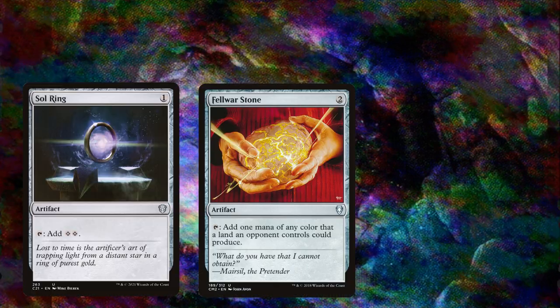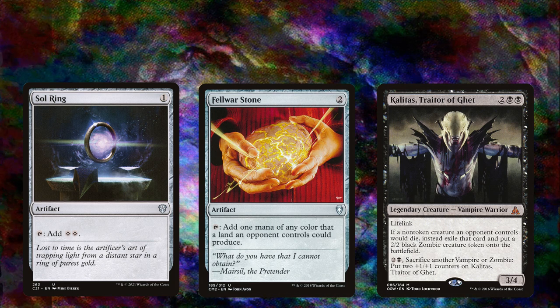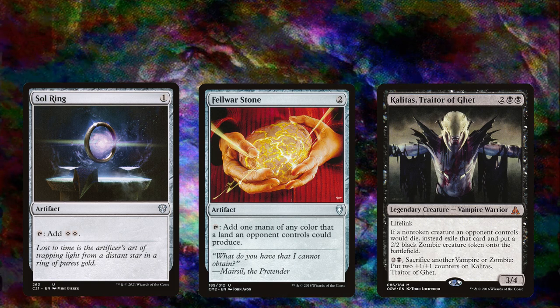Or on the other side of the coin, the aggro deck gets off to a fast start with land, ramp, ramp, and starts getting their aggressive creatures online a turn earlier than usual to start swinging. We all know that feeling of dread at seeing one of our opponents playing way more spells, triggering way more abilities than the rest of us. It can be hard to put into words why you feel like you're losing.